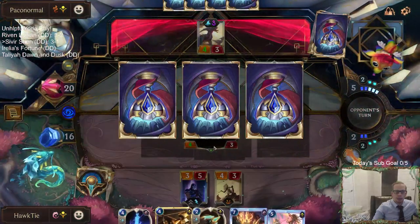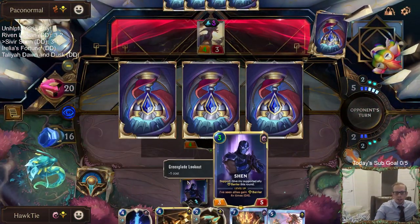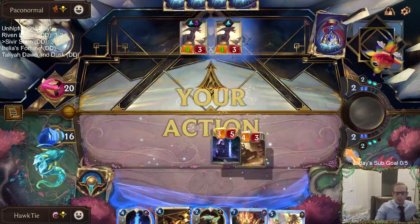This allows me to support, challenge, kill that thing with barrier, and keep Spirit's Refuge available — like if they would have had a Death from Below, the Sivir could have the Spirit's Refuge available. Alright, our Sivir's at 10 spell damage — it's about to hit 17.